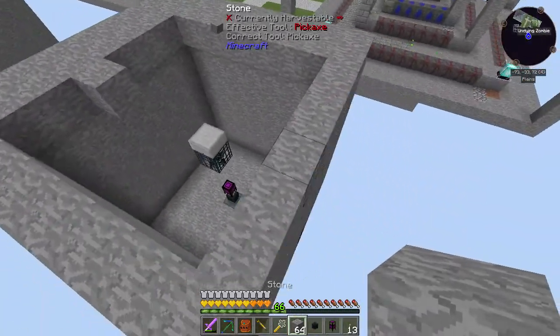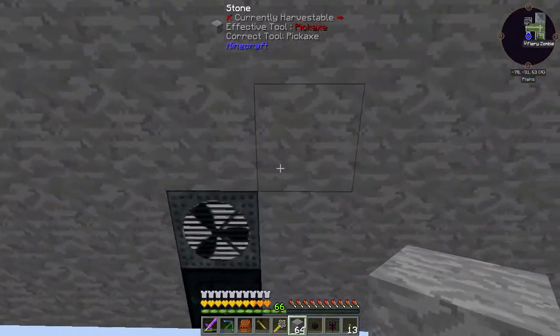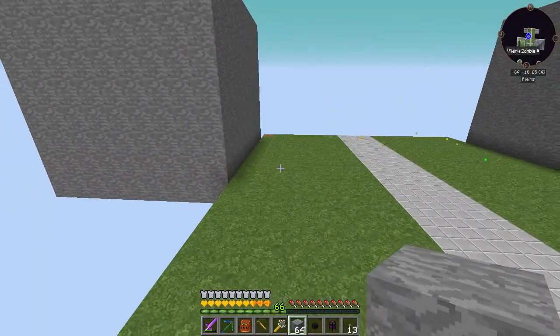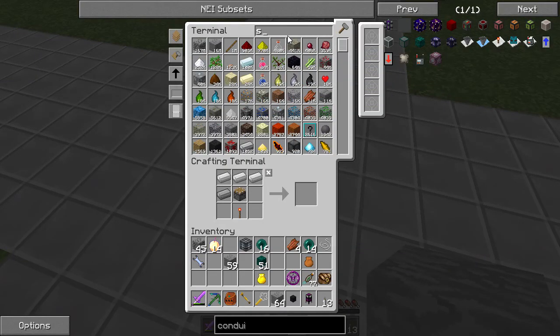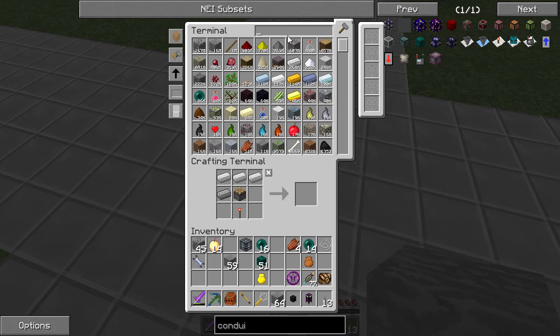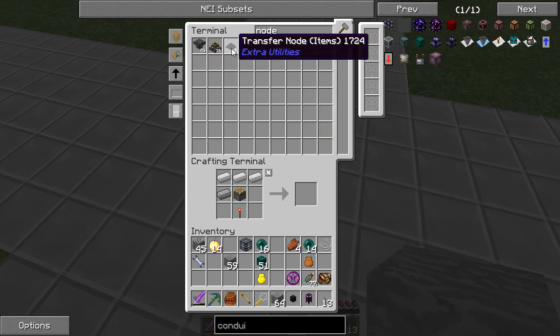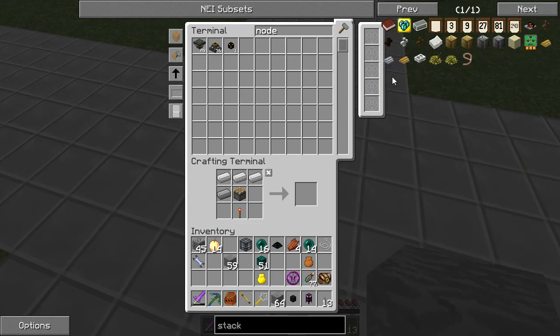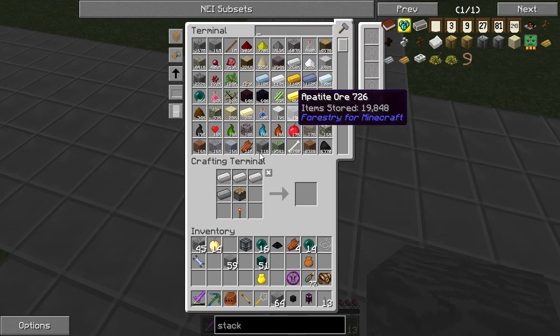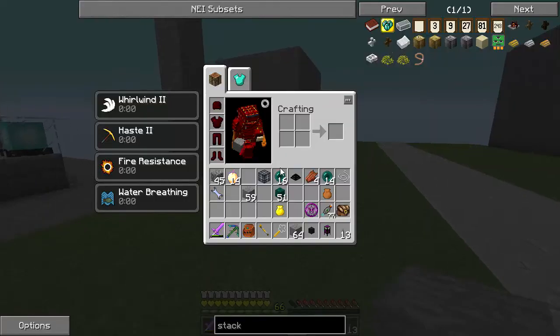So we've got all that, the grinder thing going, which means they should die when they drop in. Last but not least we need to set up the bits below — grab stack upgrade. I don't know where the other stuff went, it must have deleted itself. We got a transfer node — let's see if we can make a stack upgrade. Actually, I want to use item conduits — we'll come back with the speed upgrades later.